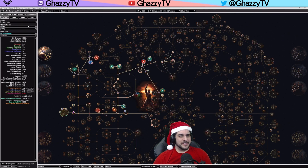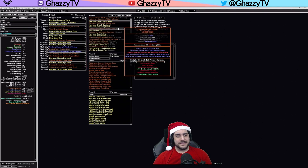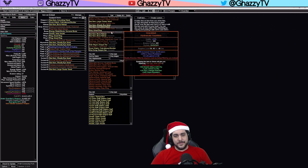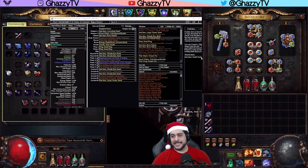Chains of Command is basically designed around killing minions through your Writhing Jar flasks. Through the Animate Guardian utilizing the Gravebind gloves, your Animate Guardian — if you put them on him — will summon Animate Weapons based on him doing killing blows through Chains of Command, which is guaranteed as long as it's within the radius of the Gravebind.